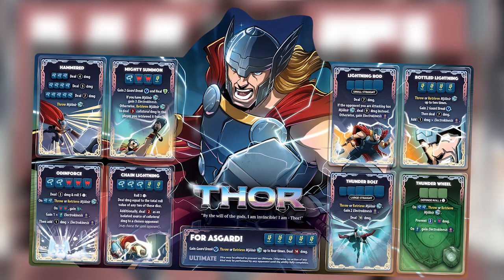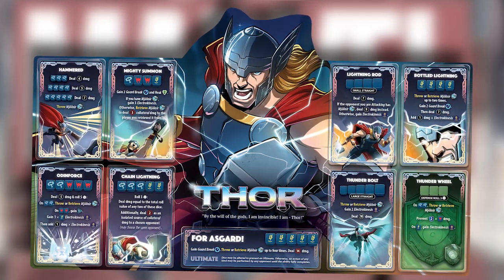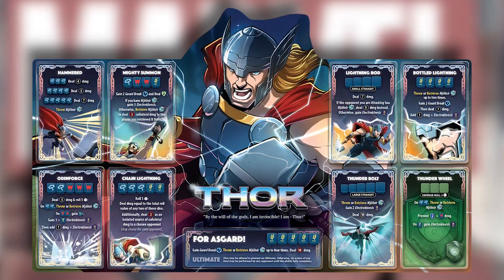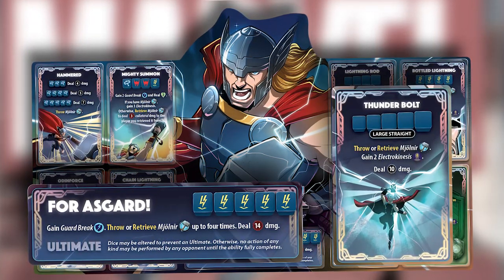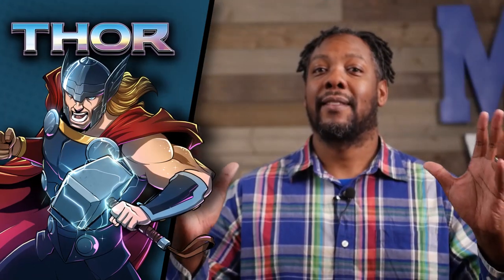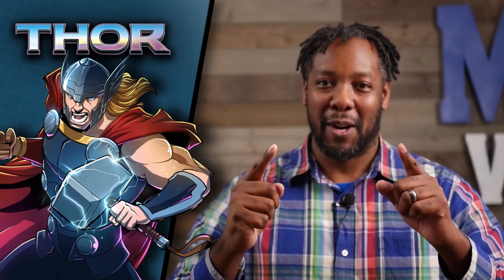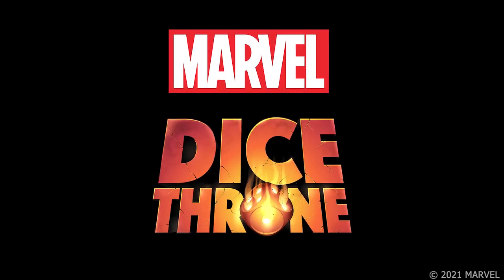Either way, the God of Thunder and Lightning definitely earns that reputation in Marvel Dice Throne. Thor is right there in the middle of the complexity table, but he brings a lot of power to the table. Thunderbolt and For Asgard pack some of the most damage in the game, and he can use his Guard Break status effect for a chance to make any of his attacks undefendable. Thor brings the lightning and the thunder to Marvel Dice Throne — you do not want to be on the receiving end of that hammer.